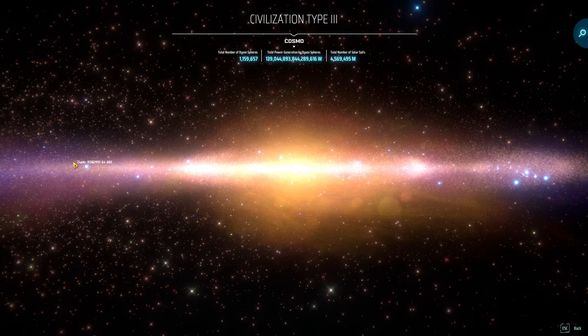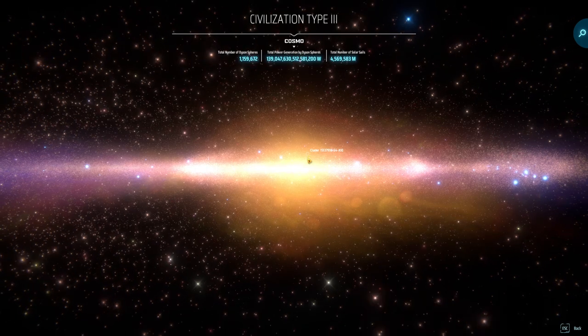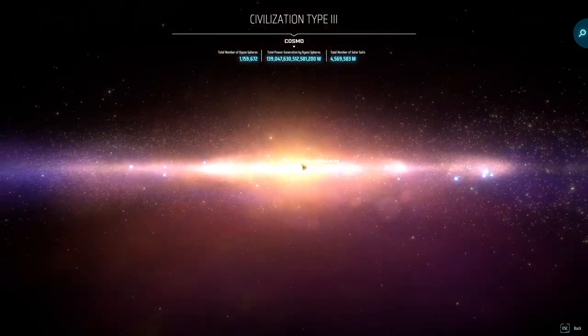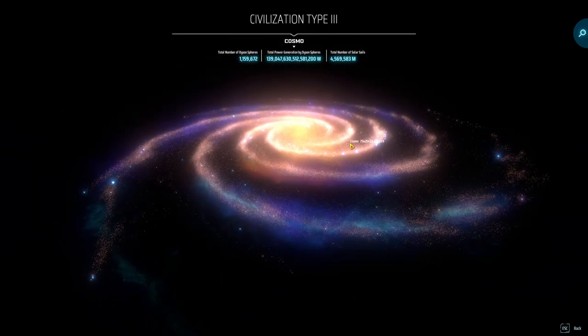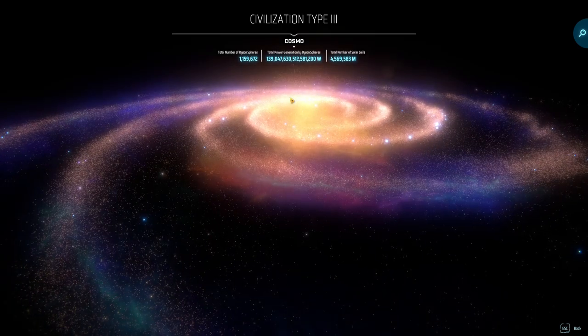I've already loaded up the game — had to redo the recording due to bad audio as always. This is the map of the Milky Way they have here; it is very vast as you can see. I'm not sure exactly where we'd be if this were the real Milky Way, but I think it would be somewhere around here.